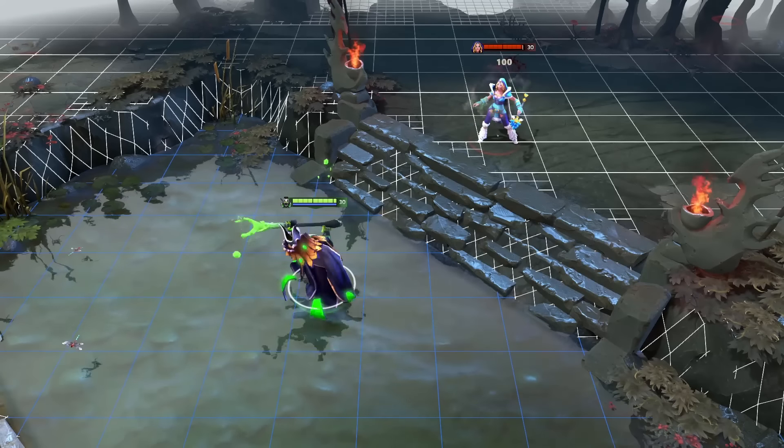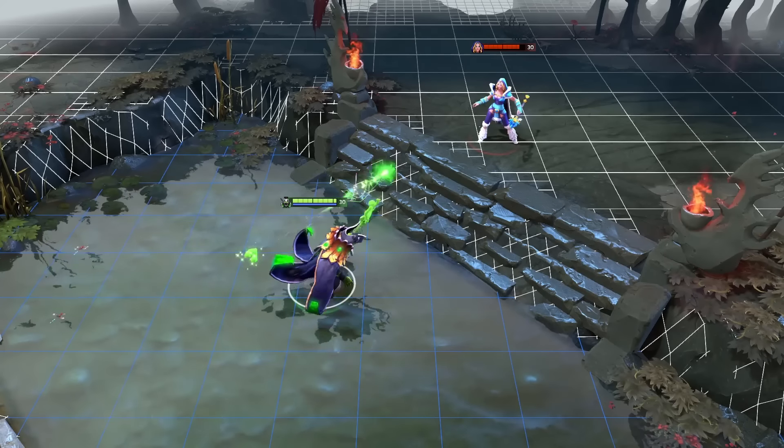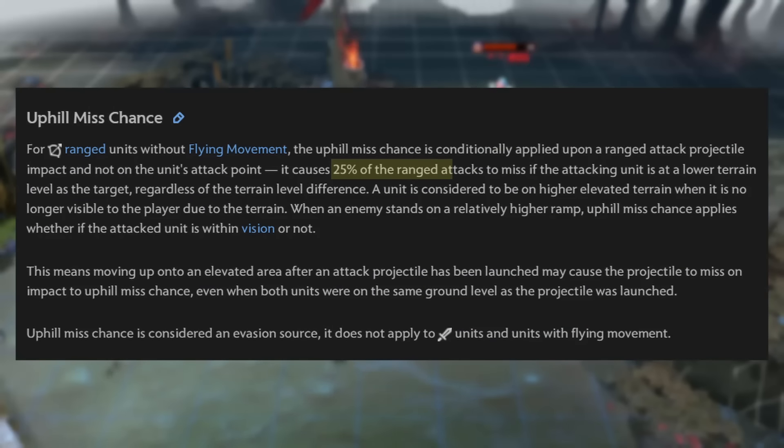How does the z-axis affect uphill miss chance? It's actually pretty simple. 25% of ranged attacks miss if the attacking unit is at a lower terrain level than the target. The unit is considered to be on higher elevated terrain when it is no longer visible to the player due to terrain.